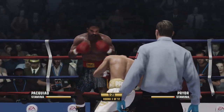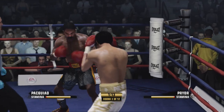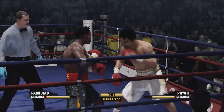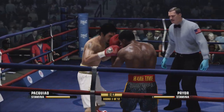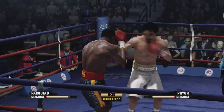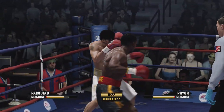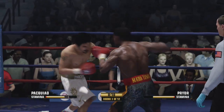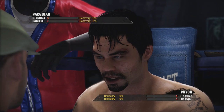Coming to the halfway point of this third round. Pacquiao swinging and missing like he's at bat right there — that punch was nowhere near his opponent. Head and body, head and body. To the head he goes with a left hand. Went to the body there, but unable to connect. Able to cover up that gut. Ten seconds to go in this third round.